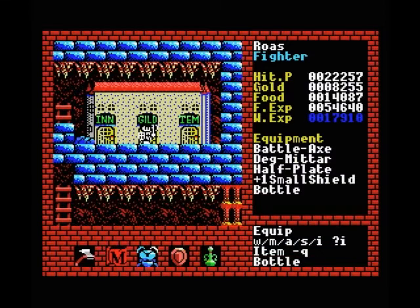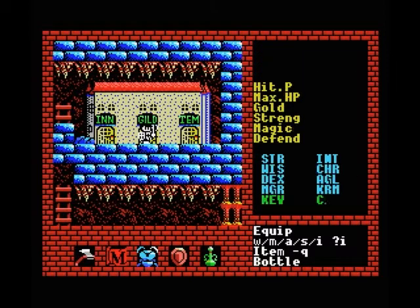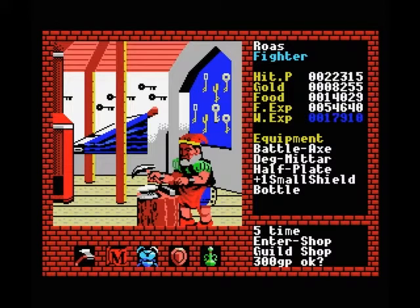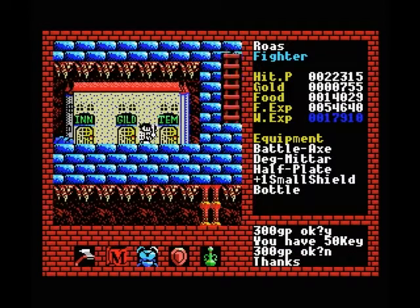Another thing I'm going to do before I buy these keys is equip another one of my bottles just to reduce the cost a little bit. My charisma is 110, and using this bottle it's going to be 220, which will give us a nice discount - about two thirds of what it was before. We'll go for 25, so we're almost out of gold, but we now have 50 keys which should get us through the next couple of levels without having to buy more.